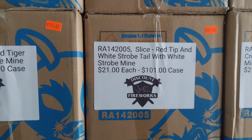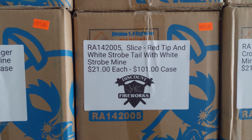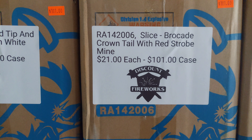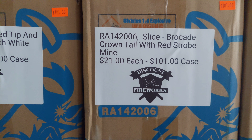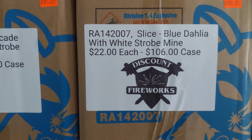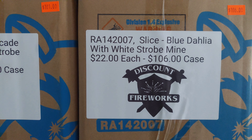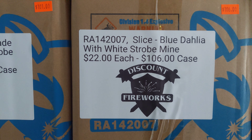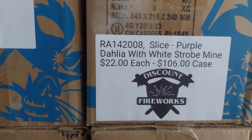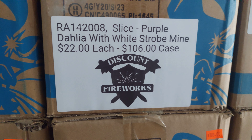2005: Red Tip and White Strobe Tail with White Strobe Mine — $21 each, $101 a case. 2006: Brocade Crown Tail with Red Strobe Mine — $21 each, $101 a case. 2007: Blue Dahlia with White Strobe Mine — $22 each, $106 a case. 2008: Purple Dahlia with White Strobe Mine — $22 each, $106 a case.